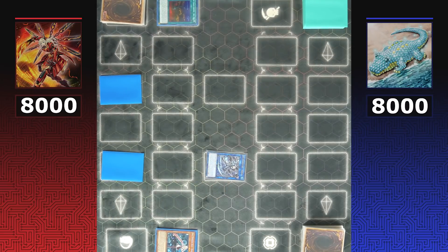Sky Strikers are confident with only two cards face down and Airspace Area Zero — going into the grind game hoping to wear out Dinos or force a game three.